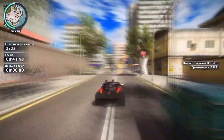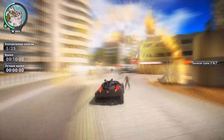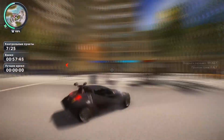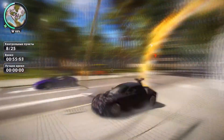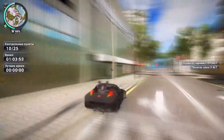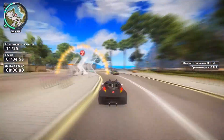Just Cause is a 2006 game, 14 years old — the very first part of the series: the adventures of CIA Agent Rico Rodriguez. A large open world, a group of islands covering 1,025 square kilometers. A lot of weapons and transport, as well as yellow sand, palm trees, and blue water.